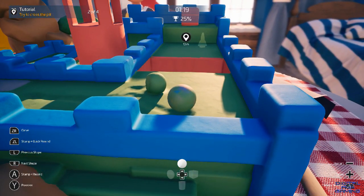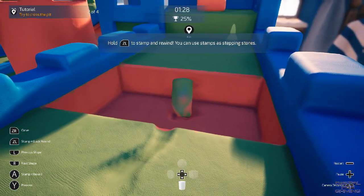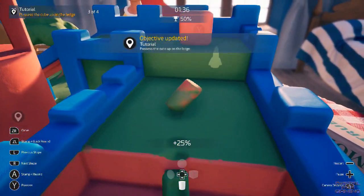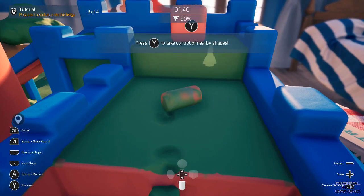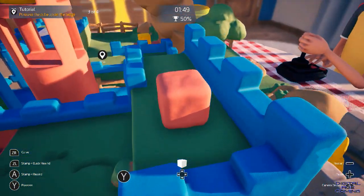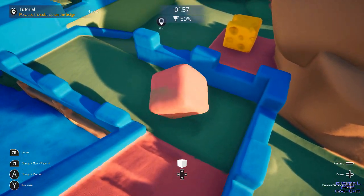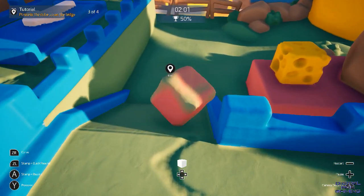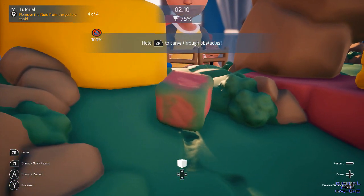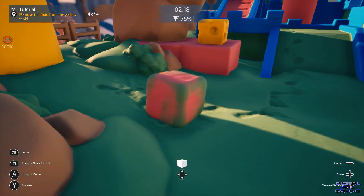D-pad down changes me to an ellipse. Let's try and climb up here using this. That tells me to possess the cube — possess means take control. Press Y, so now we're controlling this massive cube. We've got to go down here. The aesthetics graphically — it's a pleasing game, it looks pretty good. Thank you to Second Order for kindly sending over a review copy. Just because they sent a review copy does not mean it automatically gets a recommendation.